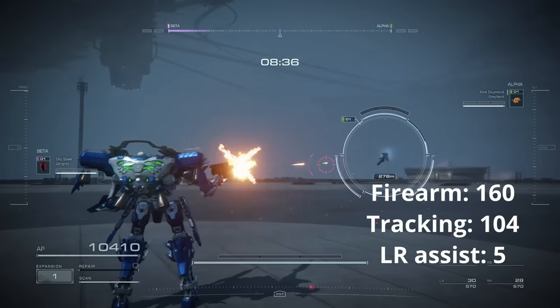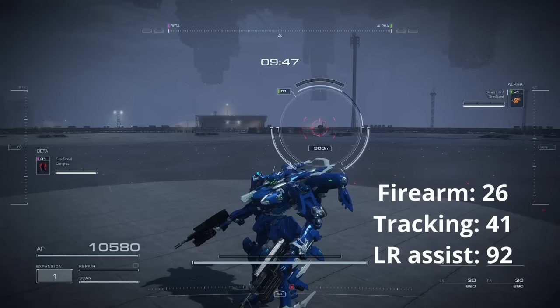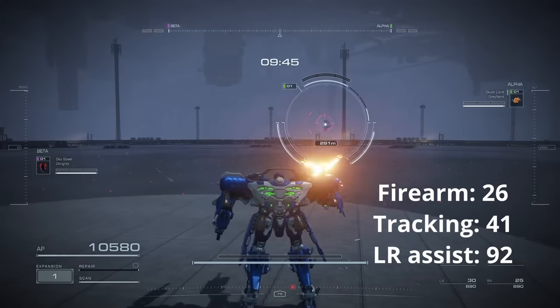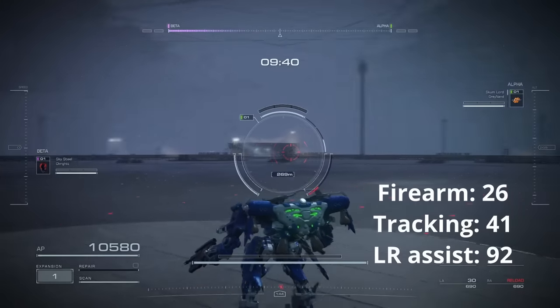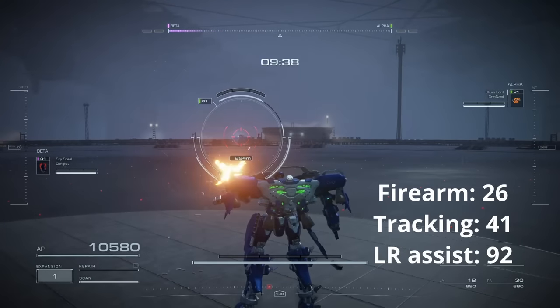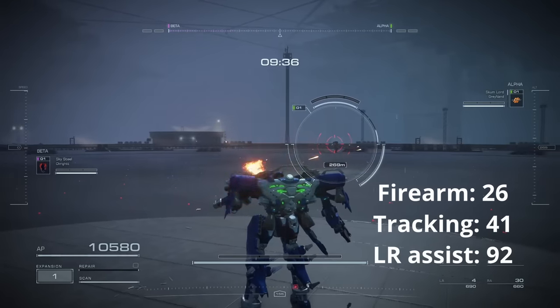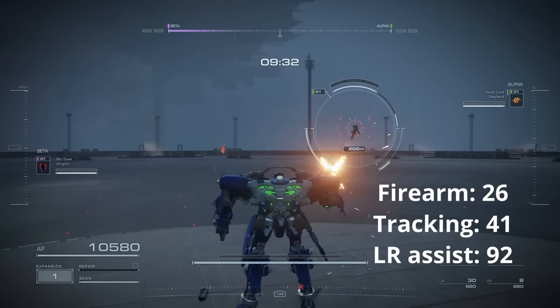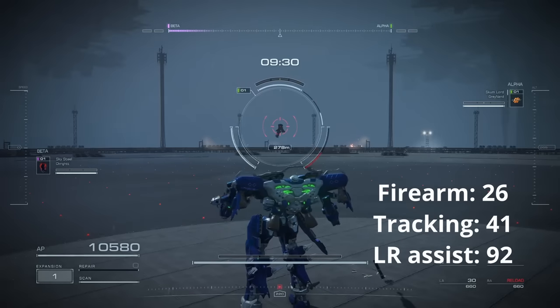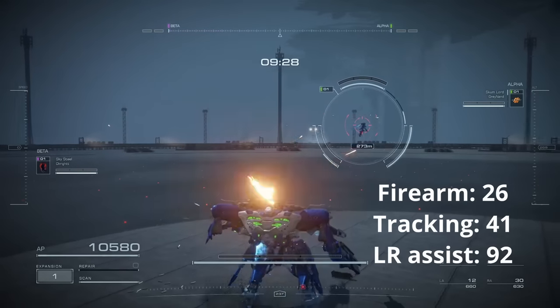The following footage is done with the wrecker arms and 92 long range assist. We see that the reticle no longer flies away nearly as far as it does when using the wrecker with the bad FCS. The target reacquiring speed is much faster. Overall, the reticle tracking is much better and I believe that this iteration is better than the previous one.